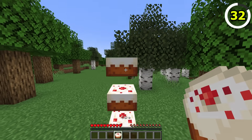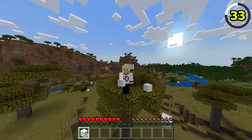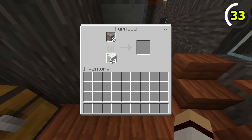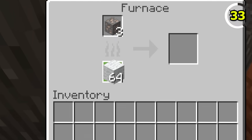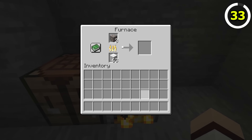Wool in Bedrock Edition is somewhat fireproof, because if you attempt to use it in a furnace, it won't do anything and can't smelt items. In Java, however, wool can be used as fuel in a furnace.